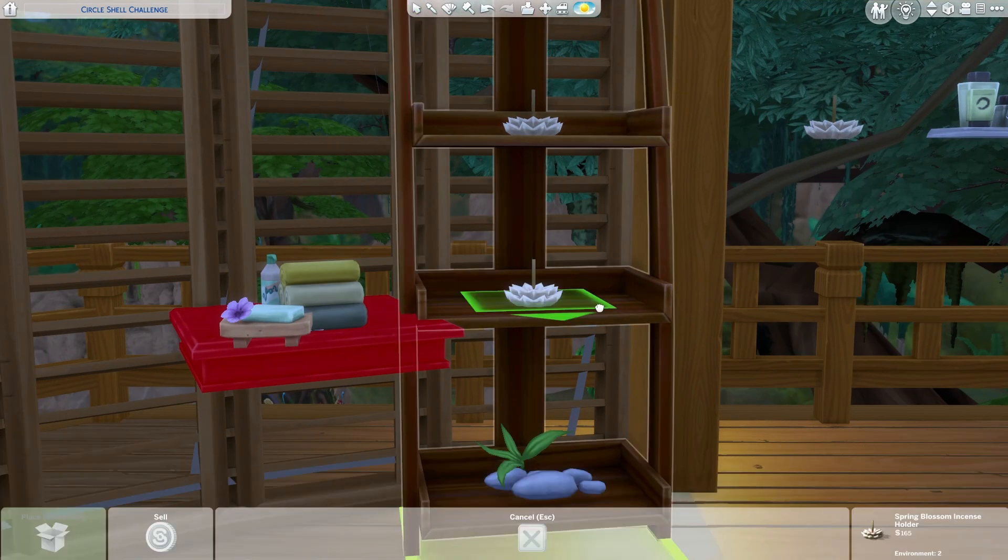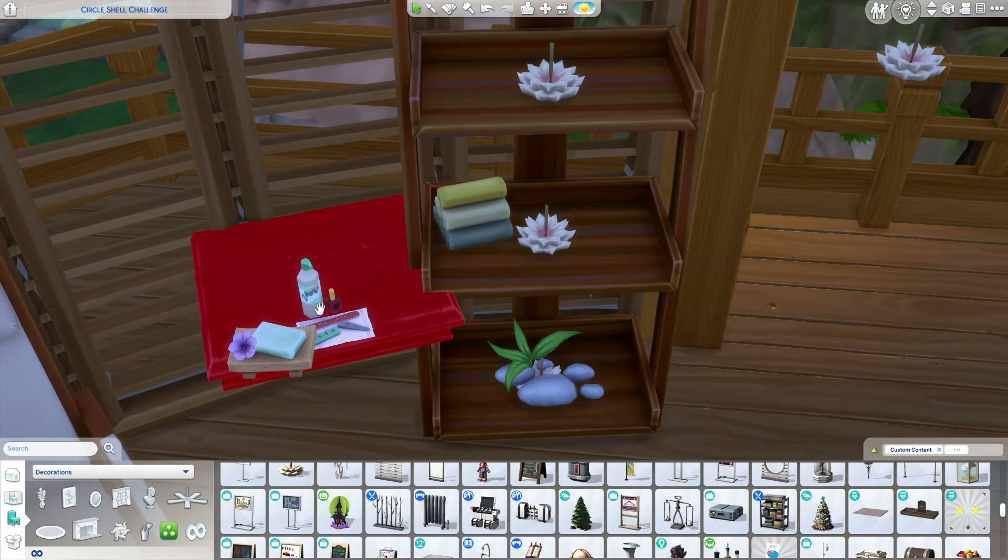I used the OMSP red shelf here again to place these objects at custom heights in the same way as before.